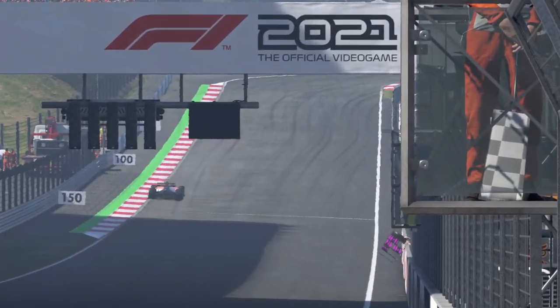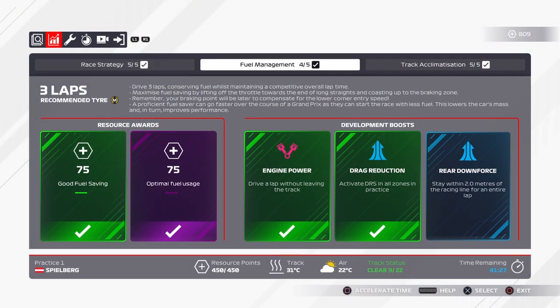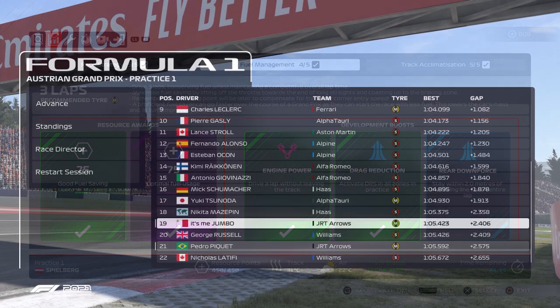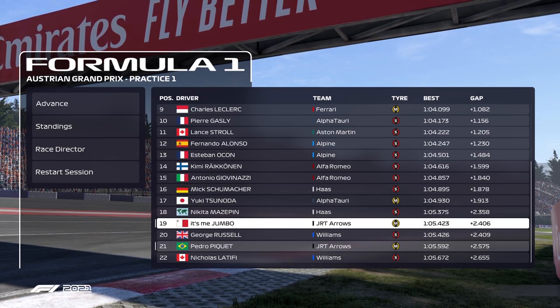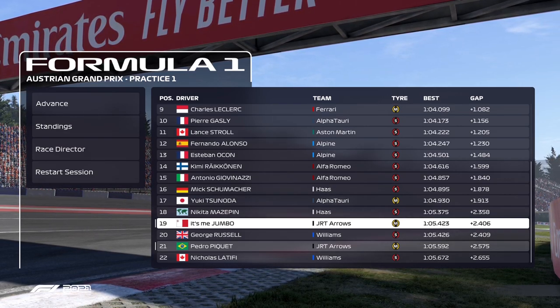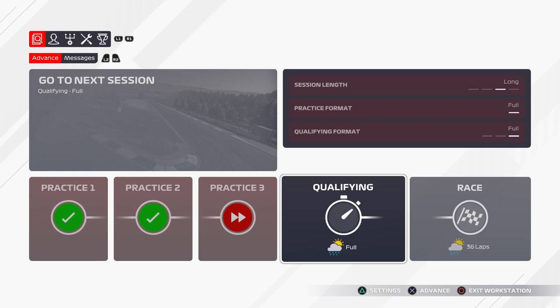We went straight into practice, which actually went pretty well. We didn't have any bugs and we did the practice programs pretty easily. We only missed one development boost. On the medium tyre we're about one or two tenths quicker than our teammate, which is kind of where we should be — not too quick, not too slow. But that was all in the dry, and qualifying and the race is going to be wet, so I'm not really sure what's going to happen. I have got a wet weather setup to put on the car.